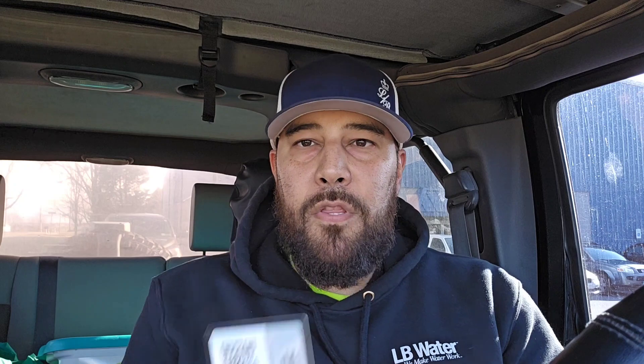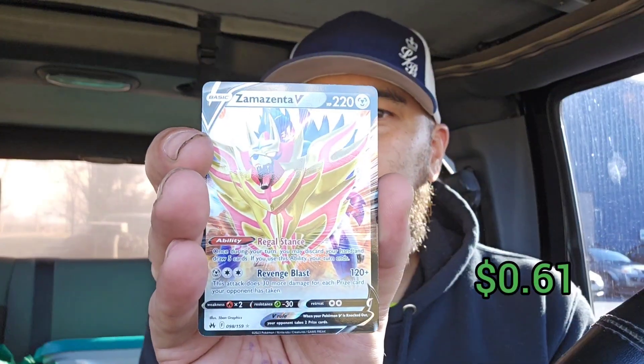Pack number three, let's go! One, two, three, four. Energy, Coco Rock, Ultra Ball. Giratina, come on! If it's in this pack it's going to be the next card. No — it's a reverse Ultra Ball, I'm okay with that. And a Zenta V — I'm not sure if I have that one. We're actually two for three on hits, so I'm pretty happy about that.